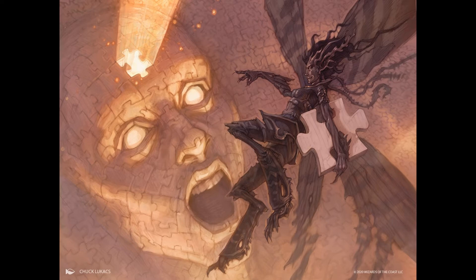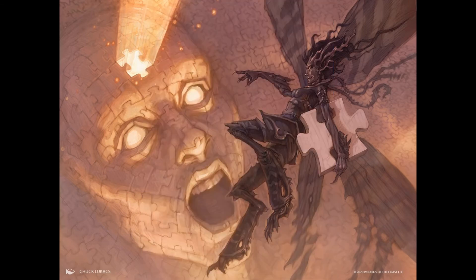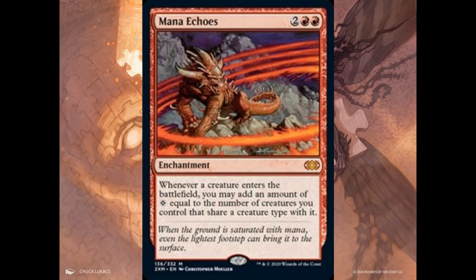The first mythic card: The Scarab God — the most expensive card in Hour of Devastation. Not a very good set overall, but because of the Masterpiece Amonkhet Invocations, those boxes are gaining quite a bit of value. The Scarab God, as I said, is the most expensive card out of that set — we're talking around 25 dollars. A very good Commander card, reprinted in Double Masters as a mythic.